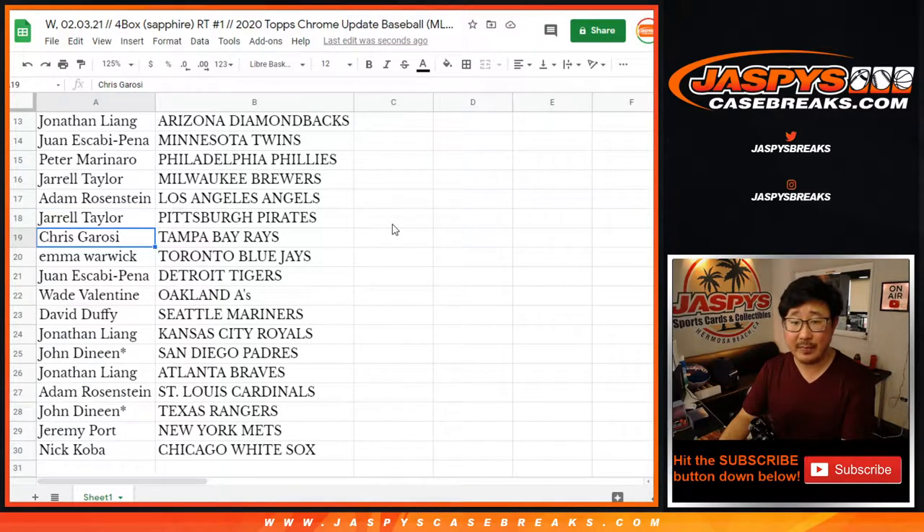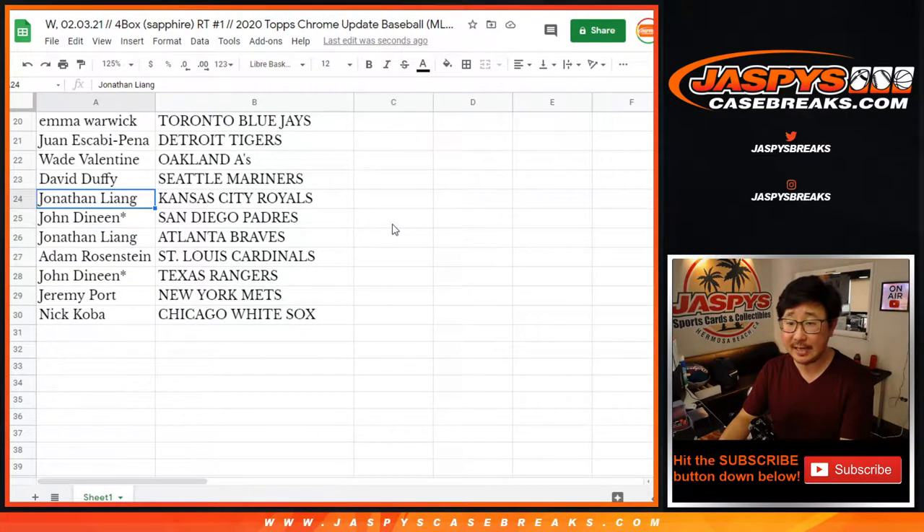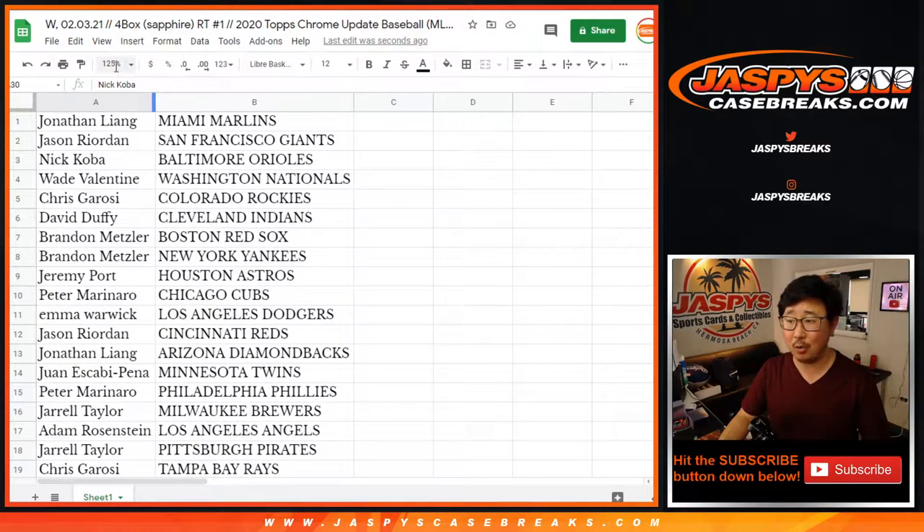Adam with the Angels. Jarrell with the Pirates. Chris with the Tampa Bay Rays. Emma with the Blue Jays. Juan with the Tigers. Wade with the A's. David with the Mariners. Jonathan with the Royals. John with the Padres. Jonathan with the Braves. Adam with the Cardinals. John with the Rangers. Jeremy with the Mets. Nick Koba with the Chicago White Sox.